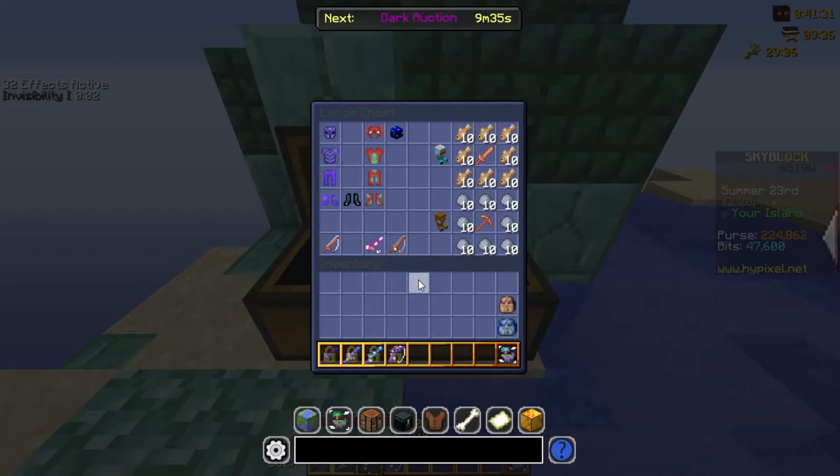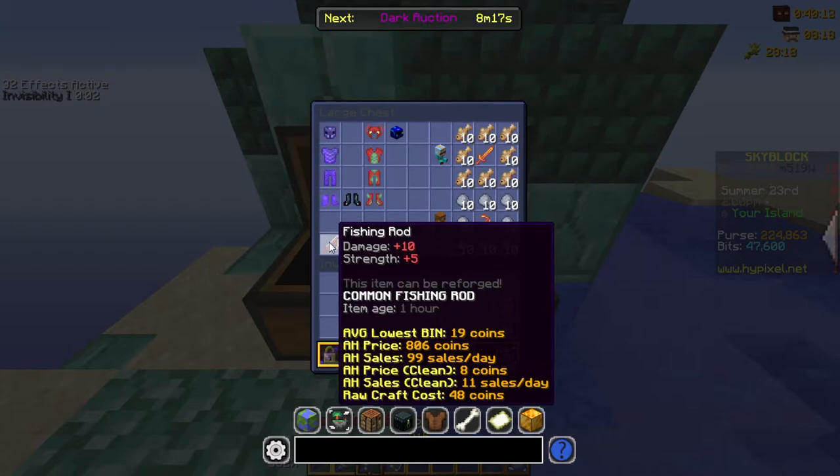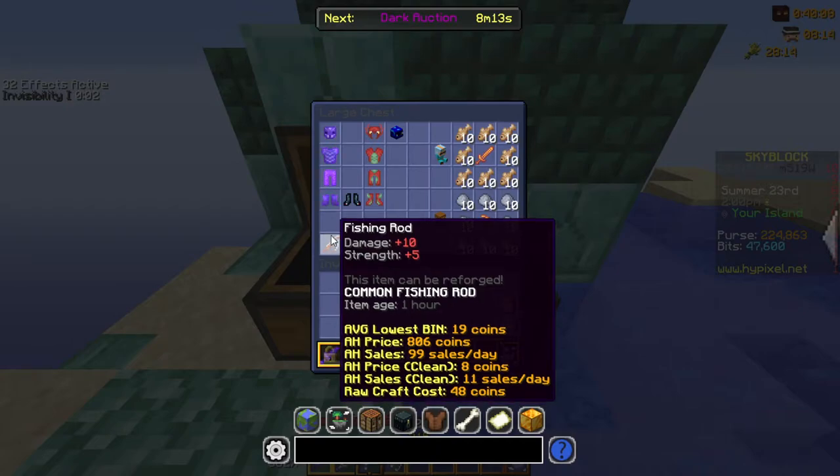If you're just starting fishing and don't have a high skill level, the only rod you pretty much need for now is a normal vanilla fishing rod, as well as your normal damaging armor to deal with the sea creatures you fish up. But if you want to start off pretty easily, you can just buy beginner fishing armor.